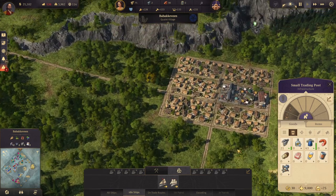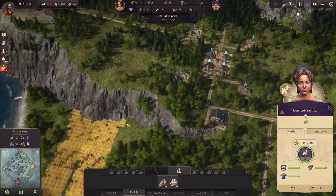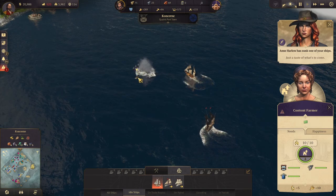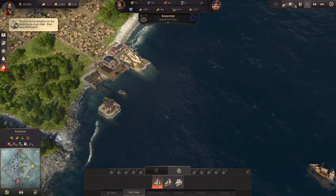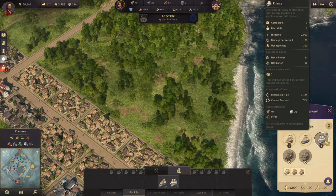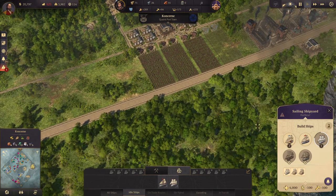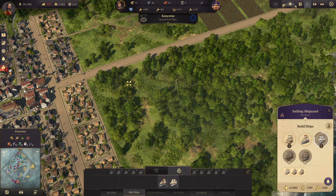Fish is looking fine. The only thing missing is schnapps. Basically, the pirates right now are the reason I'm losing money, because I can't get anything delivered over here.